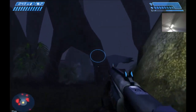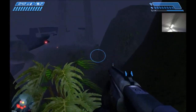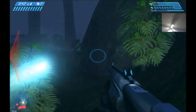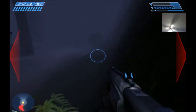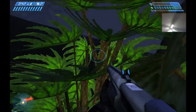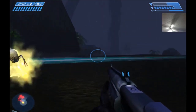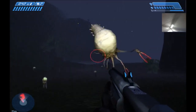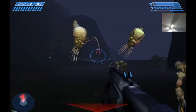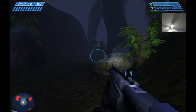So you jump crouch, jump and crouch. It's not that difficult once you learn it — it might look difficult, but it's not. Once you're over that, a few flood might chase you, but the majority of them won't. So even if you're at low shields, you'll be fine going over that rock.